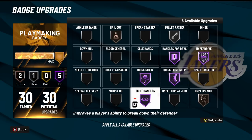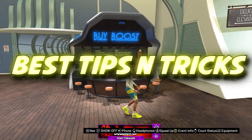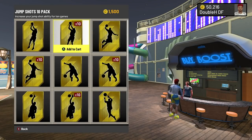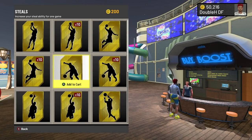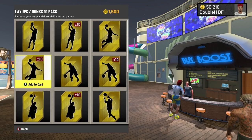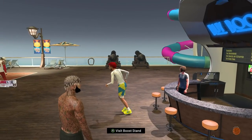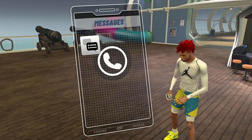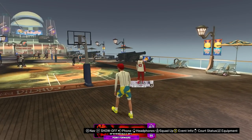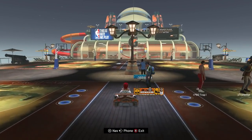Now here are some tips for dribbling in NBA 2K22. First: boosts. I don't usually buy playmaking boosts, but if you find yourself getting ripped a lot or your lobs aren't going through, go ahead and buy a playmaking boost. On next gen you can go to the stand, and on current gen you can use your phone to buy playmaking boosts.